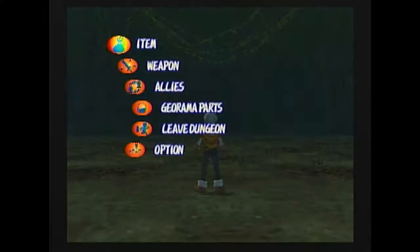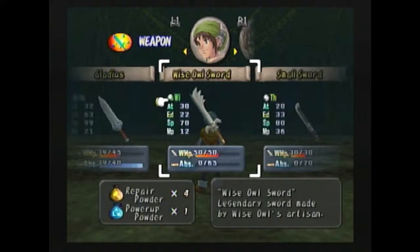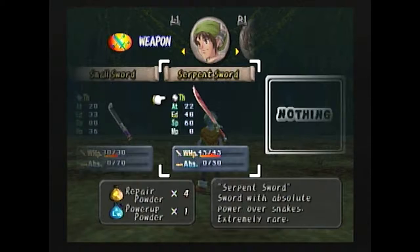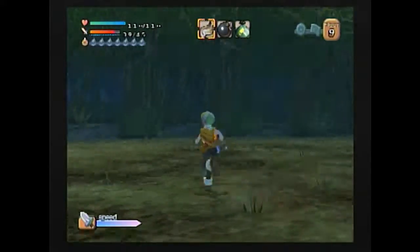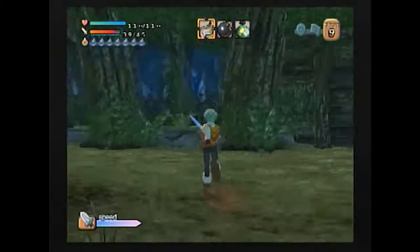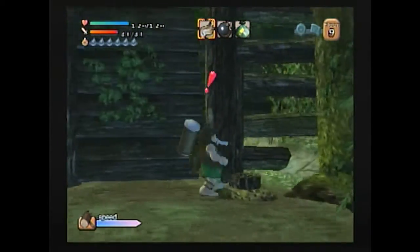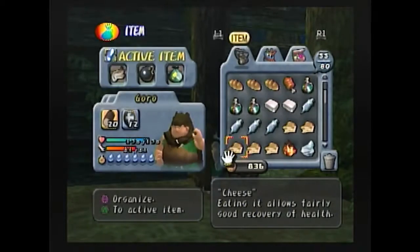I also equip the correct weapon to the main character. Whoops — you have the Gladius equipped. Normally, when... I guess it's because we have an upgrade. Normally, once you've upgraded a weapon that has another weapon attached to it from Scythia — status break, whatever. How do I attack? I forget. I've forgotten controls!